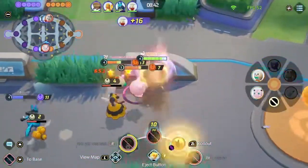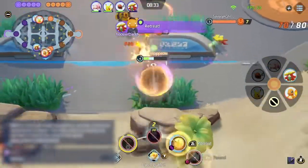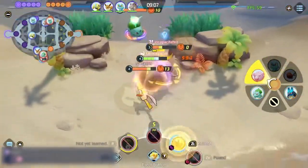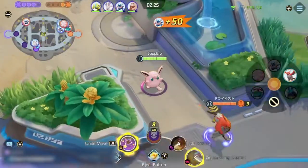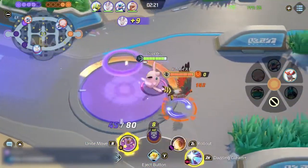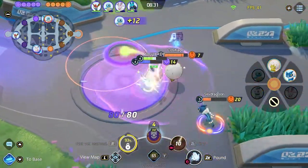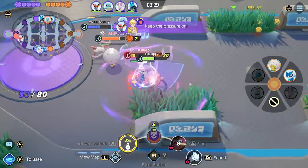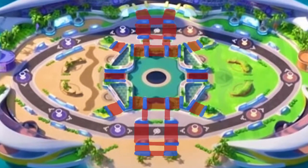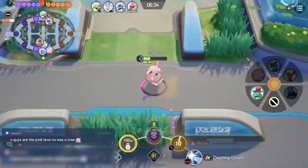Wigglytuff's Rollout can be incredibly powerful if you know how to use it. Rollout can bounce off walls to hit enemies multiple times and move all over the map while shielded. This power comes at a price — in open areas with no terrain, Rollout will be a lot less useful. Sing is almost always taken over Rollout because Sing is good no matter the terrain, but if you understand which parts of the map you can control with Rollout, you'll unlock a very fun and aggressive playstyle for Wigglytuff.